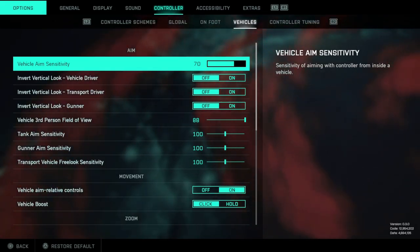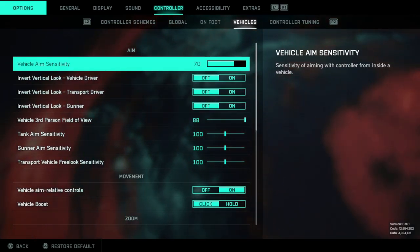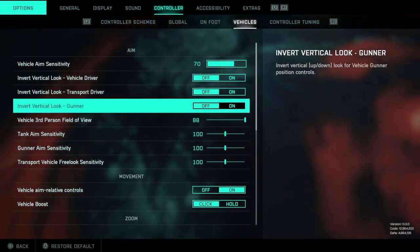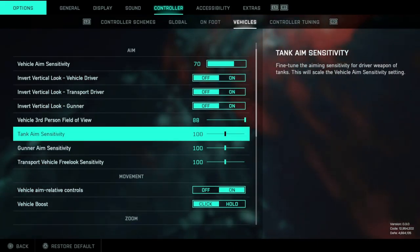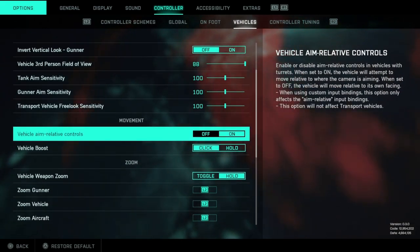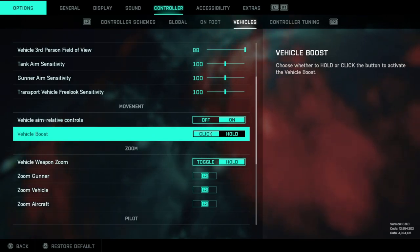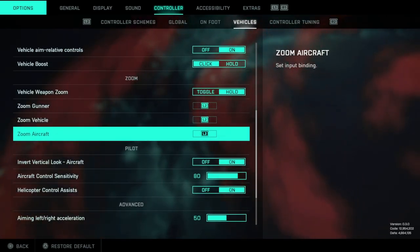These settings apply to everything, but when we go down you guys will see the air vehicle section. Vehicle aim is at 70, all the invert look settings are off, tank aim is at 70. I haven't touched most of these besides the third-person field of view, which is 88. Vehicle boost, the weapon toggle — I haven't touched those.